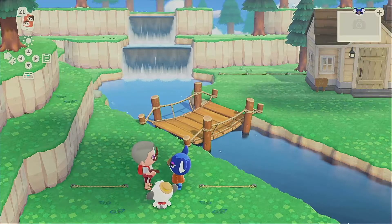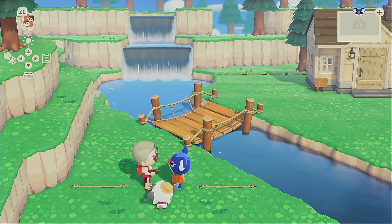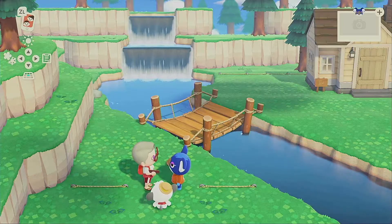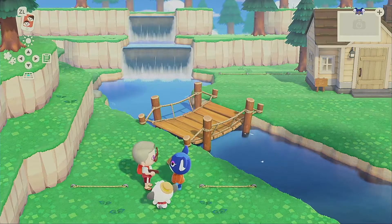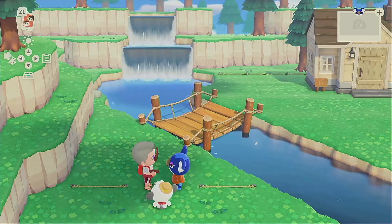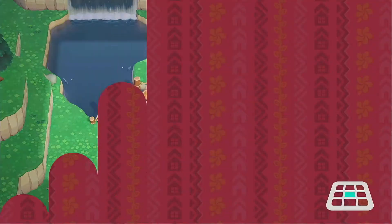Hi guys, welcome back to the channel, or welcome in if this is your first time. We are doing yet another video for Happy Home Paradise. We are doing Yuka. Yuka is an interesting character. I chose Yuka for a very important reason, and I chose this location for a very important reason. Yuka is wanting a jungle-y kind of vibe going on, so I wanted to have some waterfalls, but I also kind of wanted to have some forest-y vibes going on too. So let's get started with Yuka.